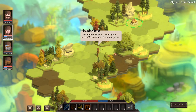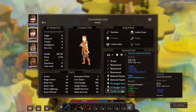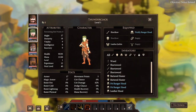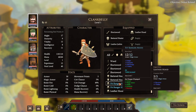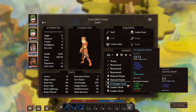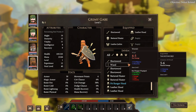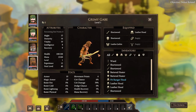'I thought the emperor would grow tired of his hunt after these long years.' Apparently not — he wants us real bad. We've got a short bow; let's consider the prickly ranger hood — plus one skill range, yeah that sounds great. Go ahead and throw that on your gear. The gear does change appearance when you equip it on characters — big fan of that feature, that tends to be one of the things I look for when playing games like this.